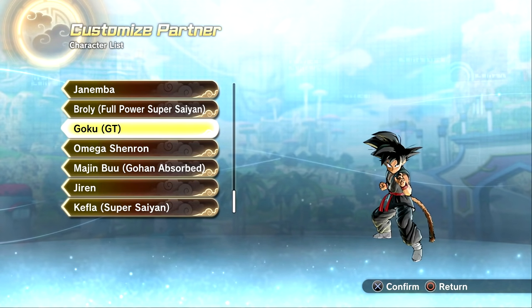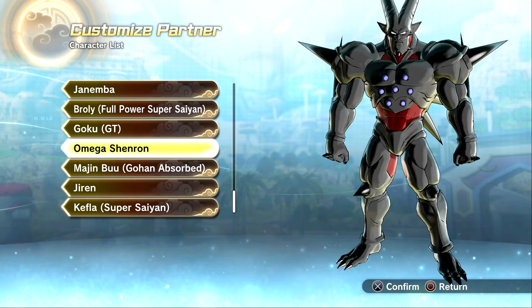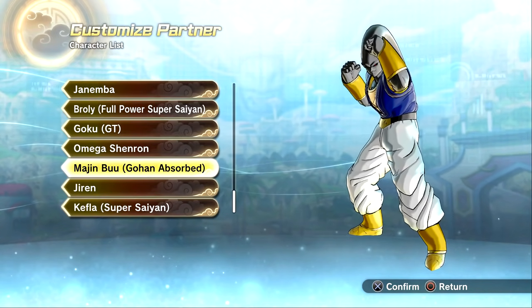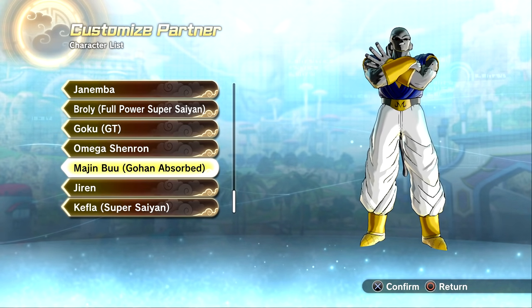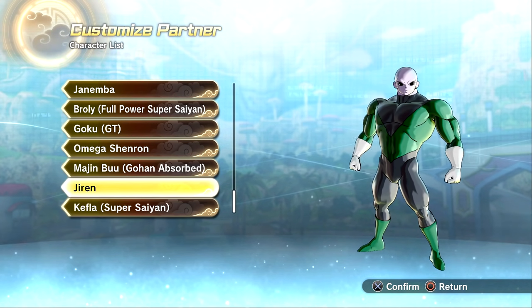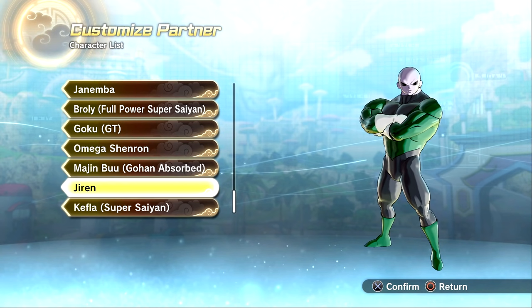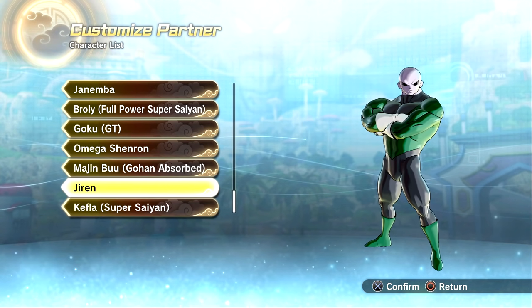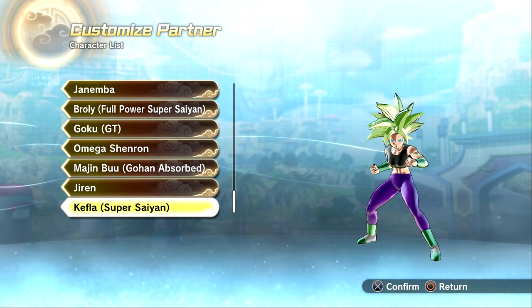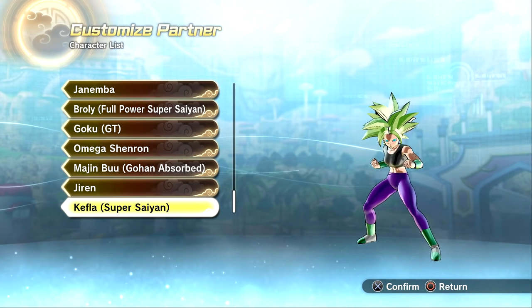The last custom partner we had was Broly, so the five new ones are: GT Goku, kid Goku Black — which looks sick — Dark Omega Shenron, Evil Boo (before he turned into Super Boo), and my boy Green Lantern Jiren. I know people want El Hermano — I'll show that, don't worry — but everybody and their mom is doing El Hermano so I went with Green Lantern since he literally looks like he wears that costume. And then we also have Broly color variant Kefla.